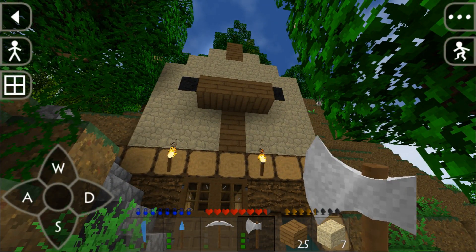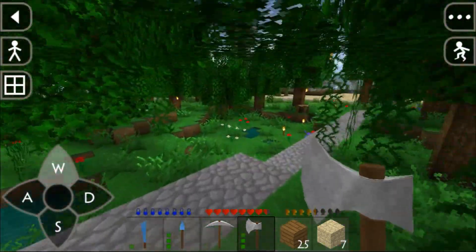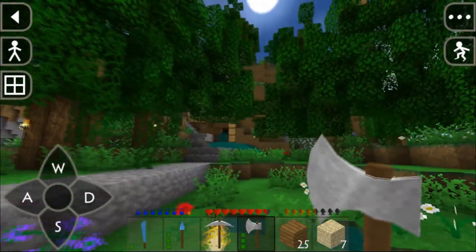It actually looks decent. We can obviously paint it in the future - yellow paint for the wood blocks, white paint for the sandstone blocks, all sorts of cool stuff. My only complaint is that this tree is blocking the view so I can't really see it from here.